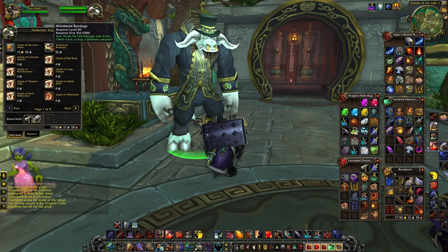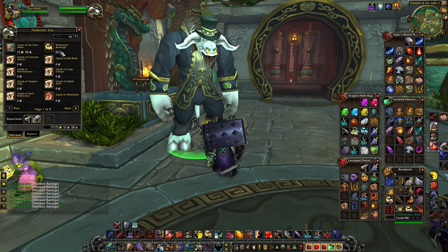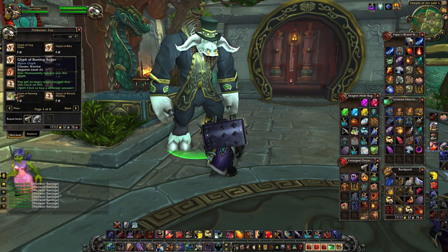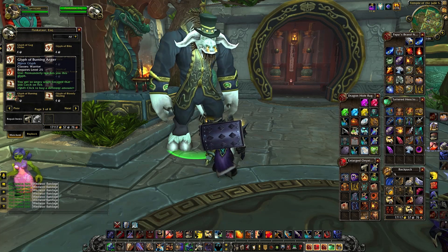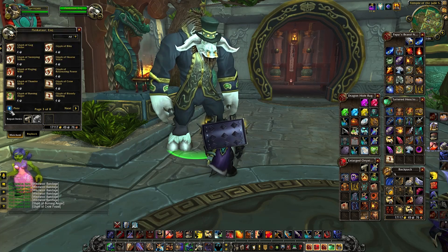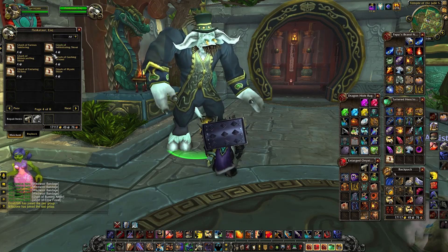These are glyphs sold by inscription vendors — Tome of the Clear Mind. I'm getting healed for 54,000. I can buy 20 of these. Let me do a quick repair and check for new glyphs. One glyph says 'you get so angry when enraged that you catch fire' — I'm grabbing everything I don't currently have. Are people ready to go?